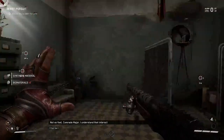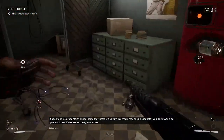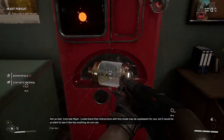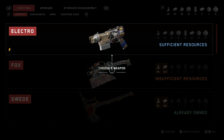Not that bad robot perv again — I'll go around her. 'Not so fast, comrade Major. I understand that interactions with this model may be unpleasant for you, but it would be prudent to see if she has anything we can use.' Fine — if I can get a good weapon out of her, I guess it'll be worth it. Going to get the moon canister. 'There you are, sugar — oh I missed you so much. Choose a weapon. Have you dumped that stupid glove yet?' Don't count on it.